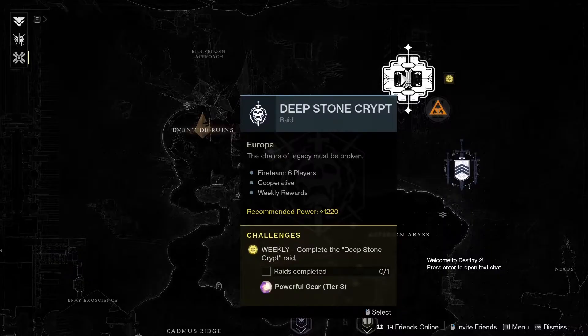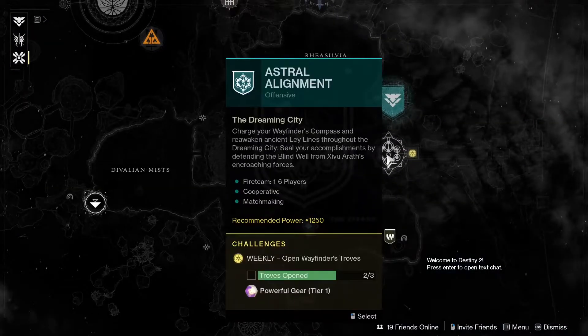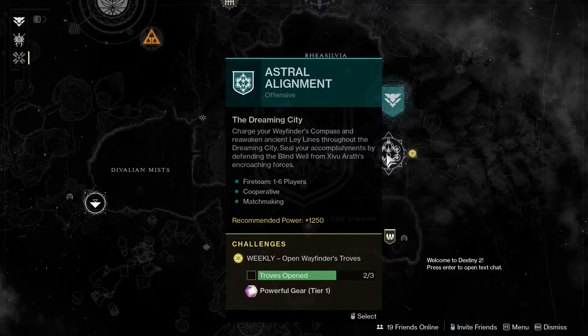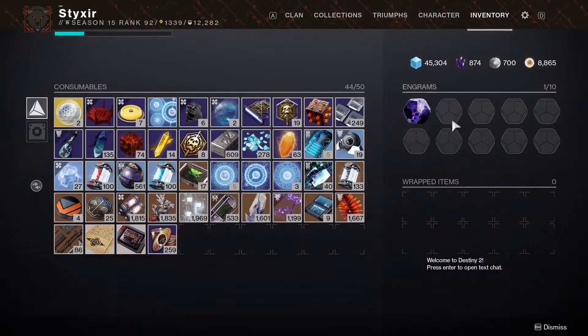There are also old raids — if you ever want to do some raiding, that's a tier three powerful that'll give you a lot if you're under power this season. There are also the seasonal activities. When you're trying to grab as much power as possible, it's important to remember you can get powerful gear at any time. These prime engrams — the pink and gold ones — will give you a powerful drop.